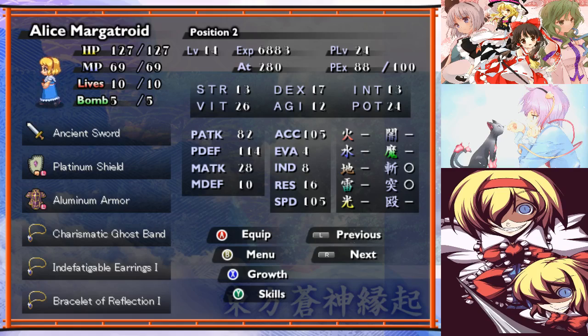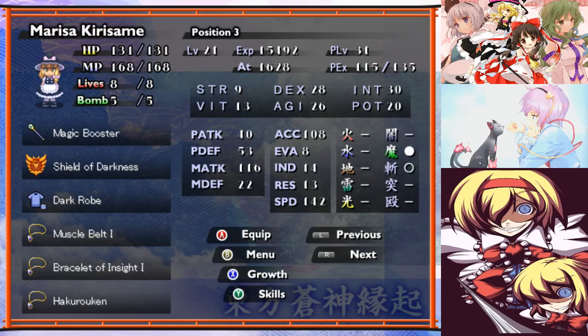The aluminum armor definitely helps giving some slash resistance, and the platinum shield is a defend-all, so pretty useful there. Marissa is much the same as before, except she has a minor slash resistance and a muscle belt for extra HP. And just in case I'm not attacking in a turn with her, she has the shield of darkness, because dark type attacks in a sort of Neverworld area are kind of a thing.